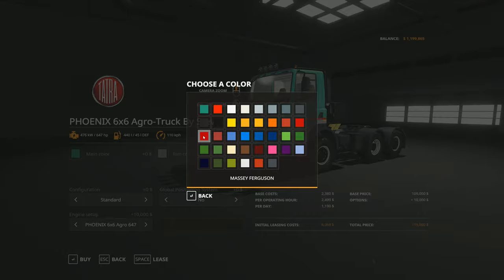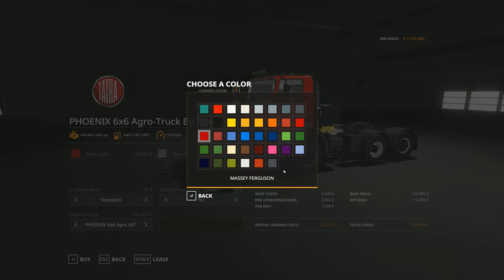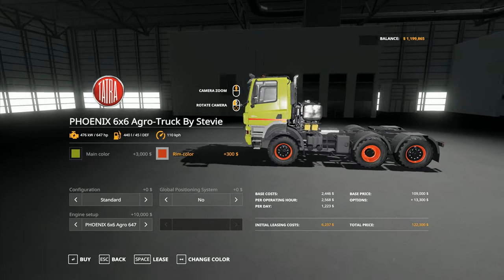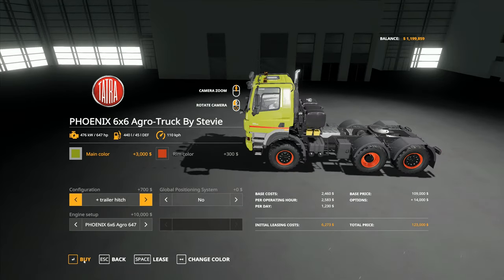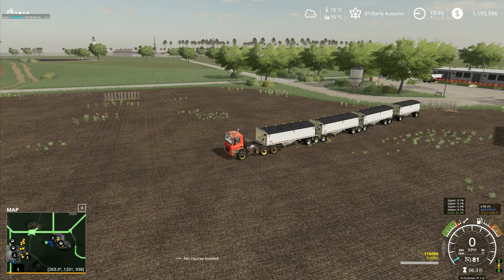Engine setup — the Phoenix 6x6 Agro truck. We start off at 462, go to 647 horsepower. 647 is the option we've got. We can go for all the colors of the rainbow here. Our last one was kind of a yellow-red color — let's do something different. We've got white trailers all the way through and we're using Class machines, so let's make this one look a bit more like Class. That does kind of fit. Configuration — standard, additional trailer hitch, just in case. We'll lease that one as well.